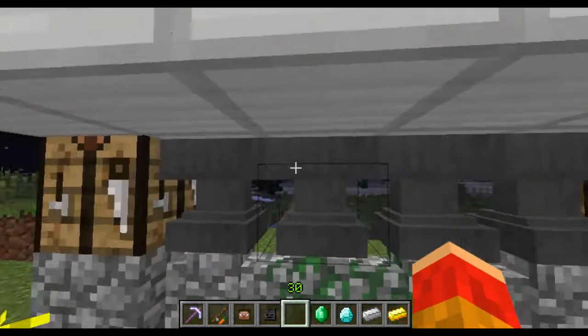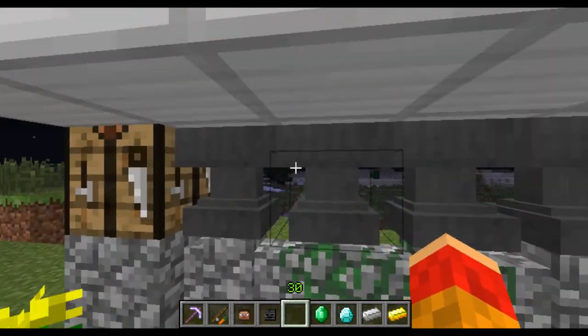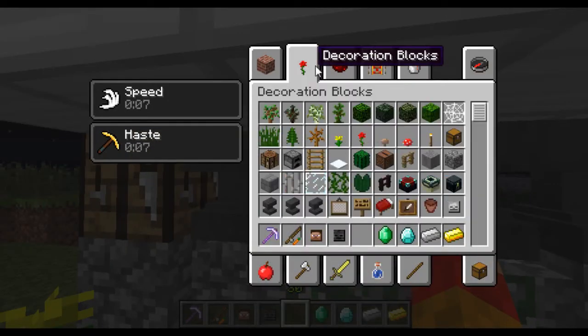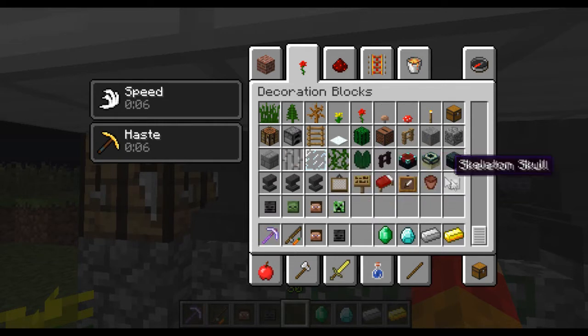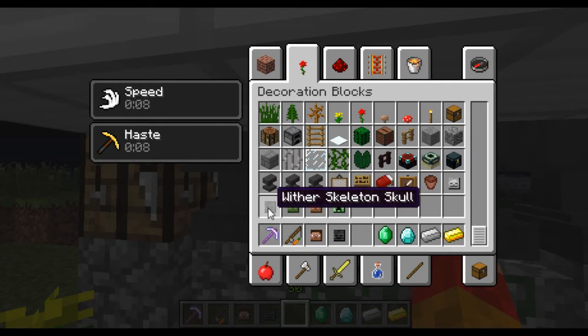The more you use the anvils, the more damaged they become. Anvils start out fine, then after use they become slightly damaged, and after more use, very damaged. You can also get skeleton heads, creeper heads, normal Steve heads, zombie heads, and wither heads.